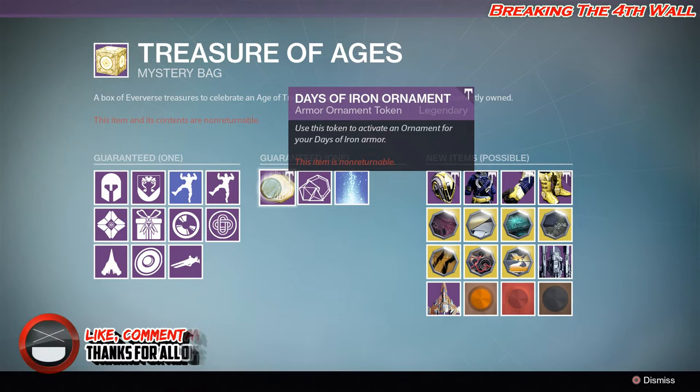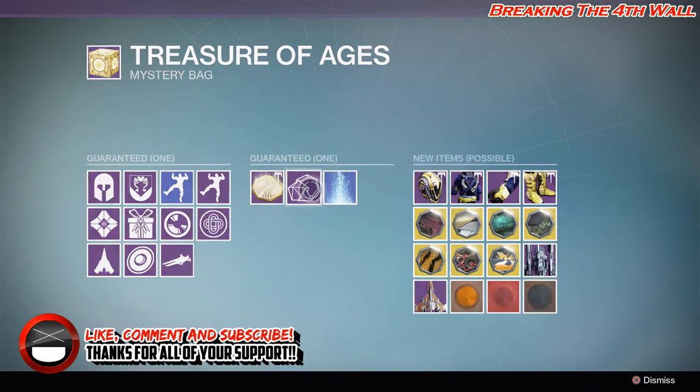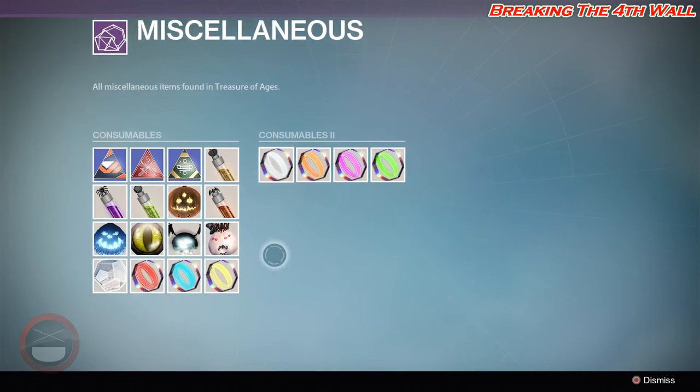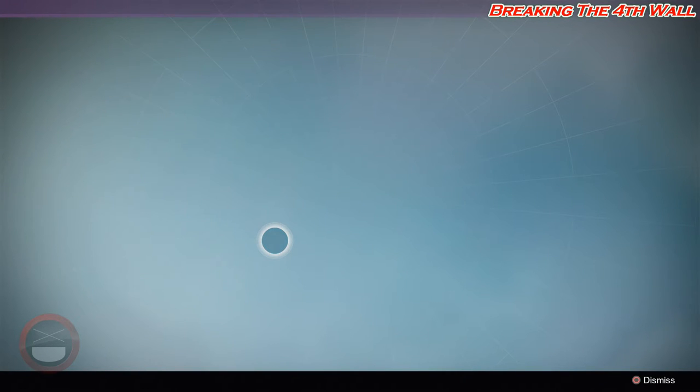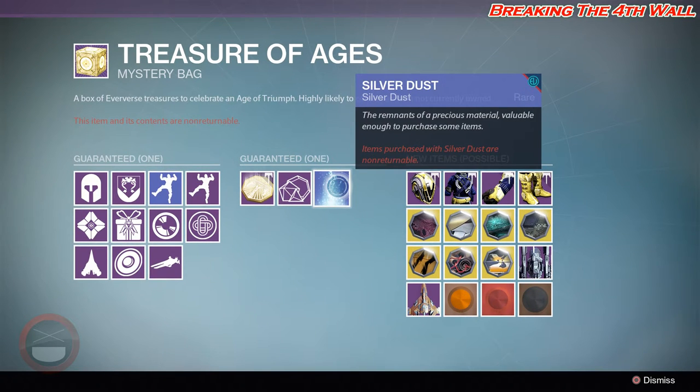Then we have your Days of Iron Ornaments, and then we also have a Miscellaneous section. Miscellaneous is all consumable items, and then we have your Silver Dust.